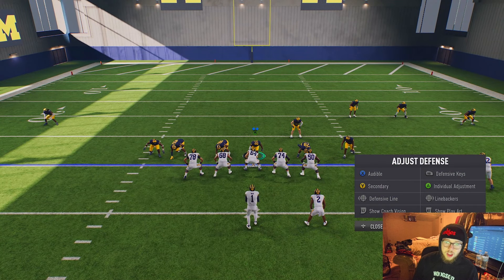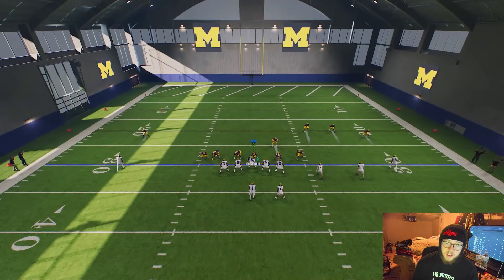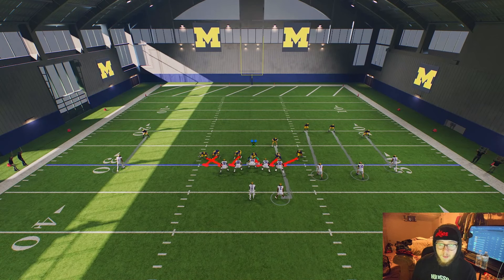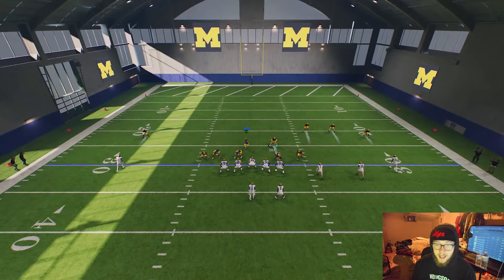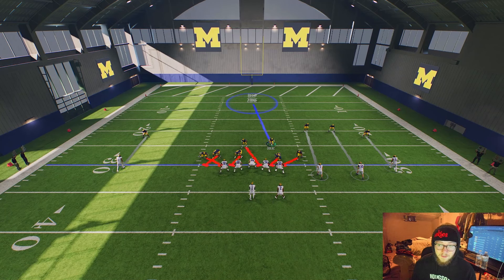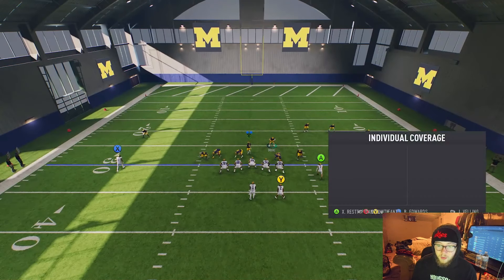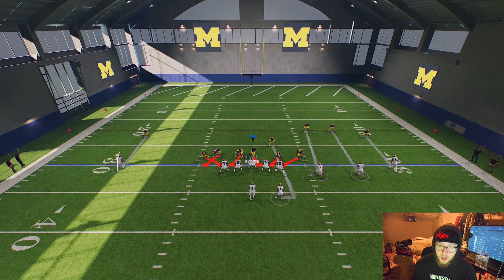Now in this formation the offense is in — kind of like a trips spread — you've got everybody out wide and one running back. This is the default setup, but since they're in a spread you don't know if the running back is blocking or on a route. Sometimes I'll put the guy manned up on the running back on a little inside zone. If I know the running back is blocking, I'll blitz that guy as well and get out of his way before the snap.